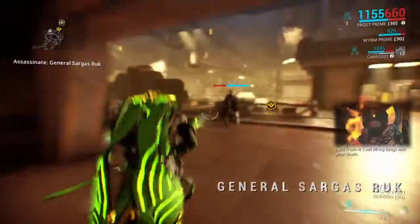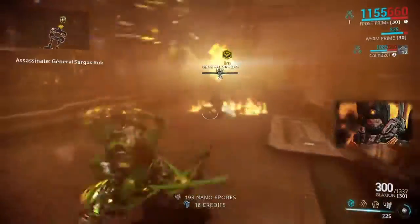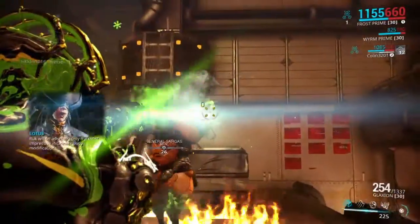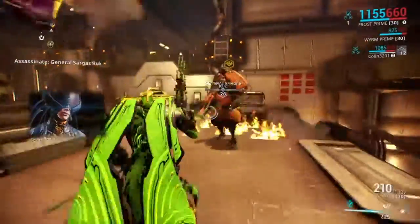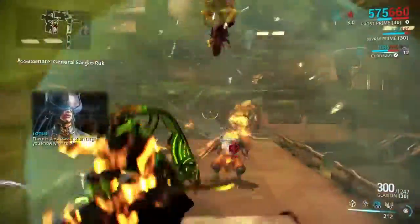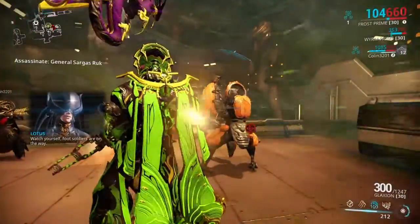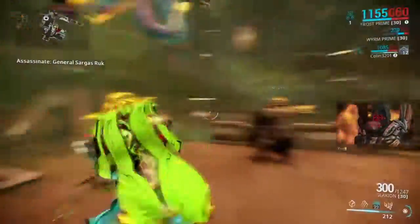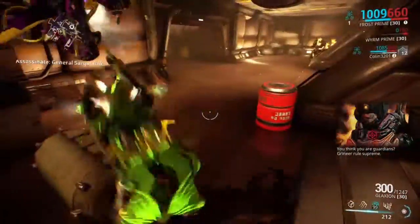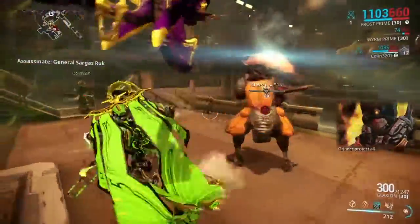Next is Sargas Ruk on Saturn. He and Lech Kril are pretty similar. He'll attack you, and when he overheats himself, his cores will expose — a bright blue light you can't miss. He has iframes until the core opens, so only shoot at the core when it's exposed; otherwise don't waste your bullets. Stay in melee range otherwise. Bring Frost preferably to slow him down — it makes his moves really telegraphed and he's not too bad of a fight.